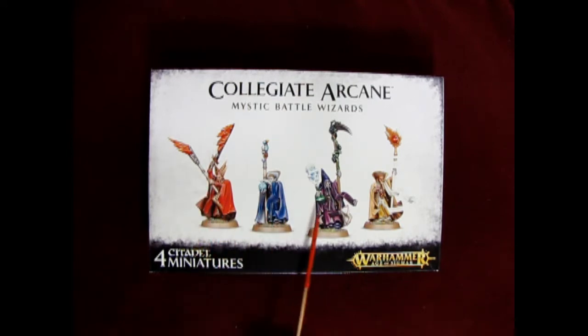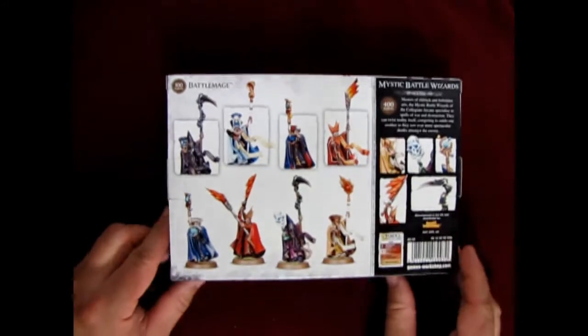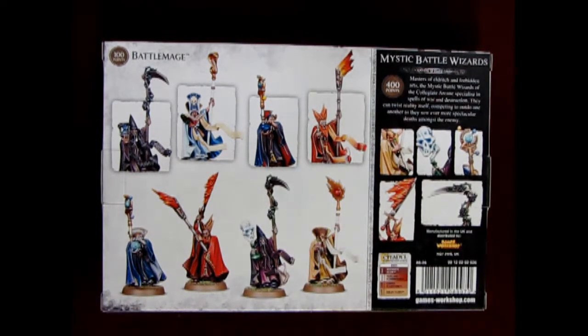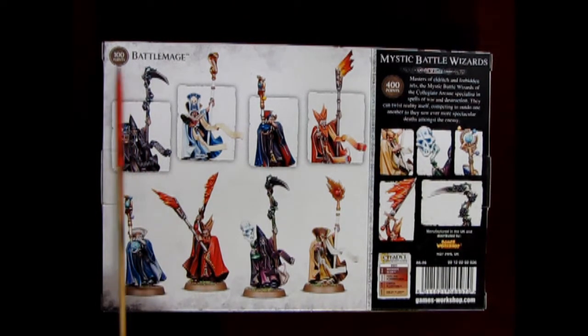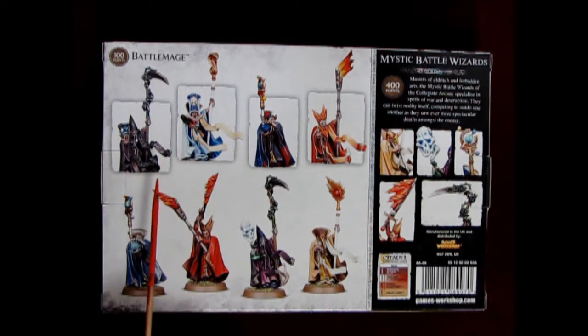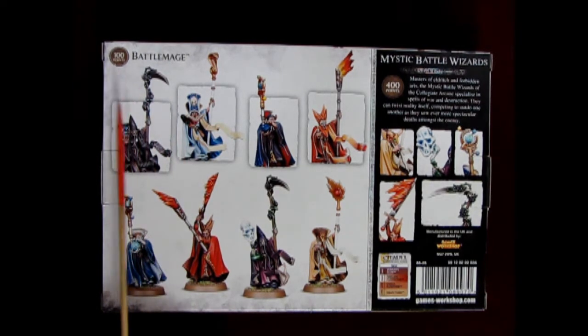You can build a Fire Wizard or Dark Wizard, Wizard of Hish, Wizard from the Shadows, all kinds of cool things. Turning the box over, it's kind of interesting here — you can see that it says Battle Mage is worth 100 points, which is interesting because they went from 100 points, dropped down to 90 in the Cities of Sigmar book, and then have recently come up to 110 points.